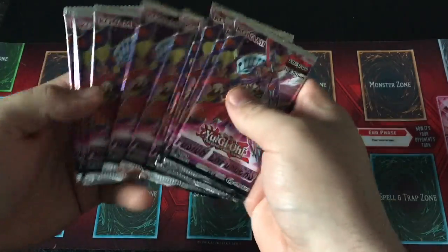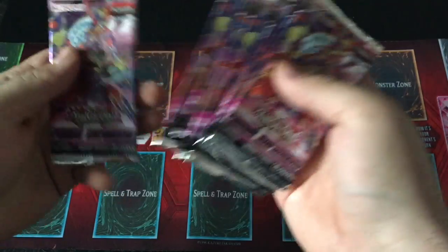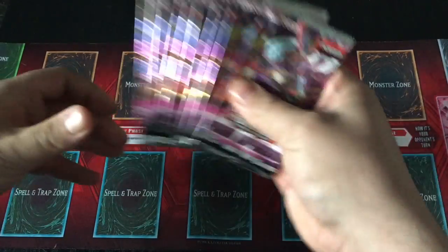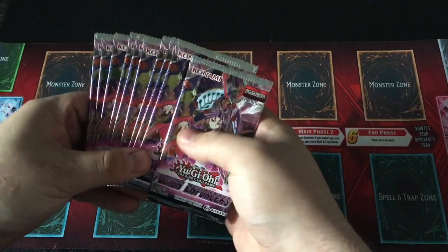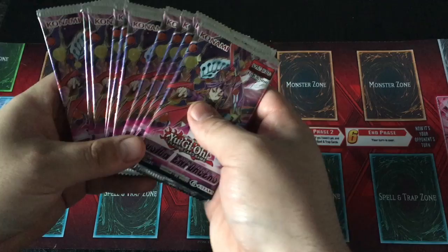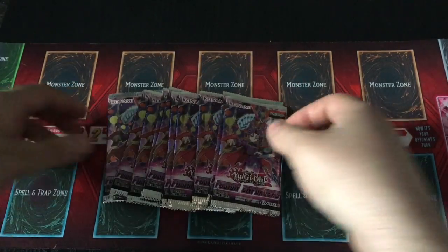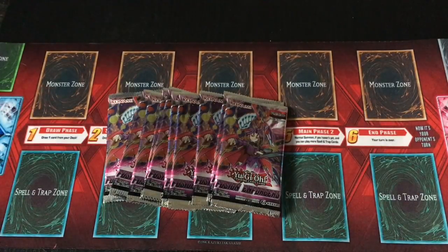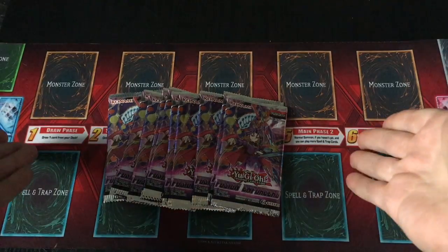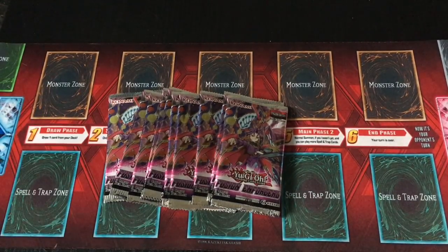The Secret Rares — I mean you're getting 5 cards in a pack and they're all holographic to some extent. The Secret Rare Fusions are so beautiful, the cards are sick. This is the first booster set that's made me want to actually build a deck, and I think I'm going to. They're very nice cards. Getting Fusions out there is pretty tough, but with the Spell and Trap cards it can be done. I'm playing on my $10 Walmart playmat here — why not, right?